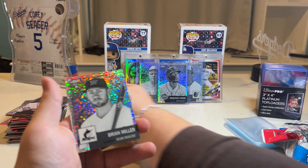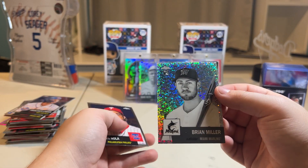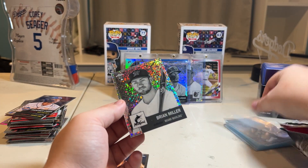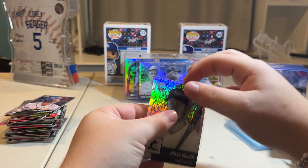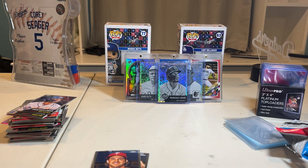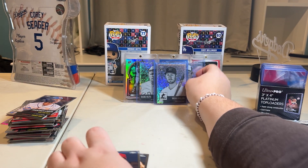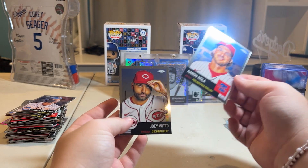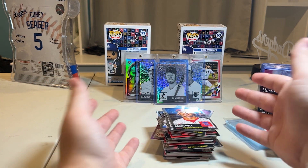We got a Brian Miller rookie card, and a nice diamond — but as we heard it wasn't rare. We're gonna sleeve it. I didn't even sleeve the parallel Carlos Delgado — I wonder if that's gonna come back to bite me. Put him in the middle. Erinola and Joey Votto. So here is what we have.